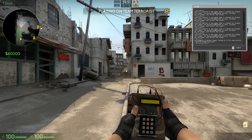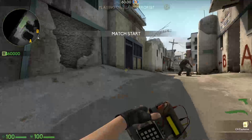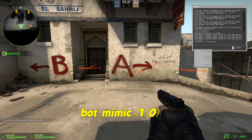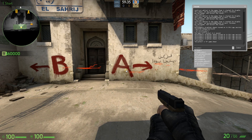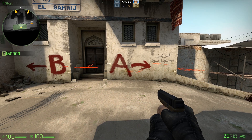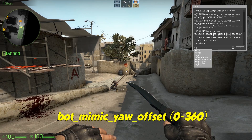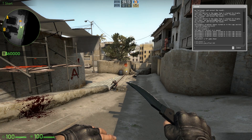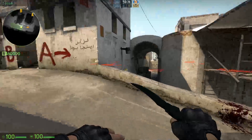Bot knives only — this command will restrict the bot to only using knives. Bot mimic 1 — the bots will mimic the movement of the player by indexing the user's cmd file. Bot mimic yaw offset 180 — the bots will mimic the player but will have turned 180 degrees.